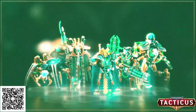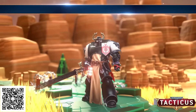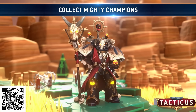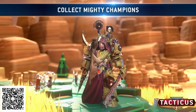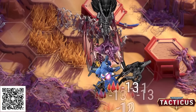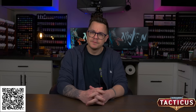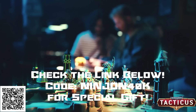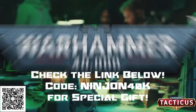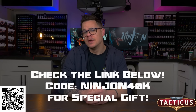Today's video is brought to us by Warhammer 40,000 Tacticus. Tacticus is the definitive tactical mobile game for Warhammer 40k, where you can collect and upgrade over 60 Warhammer 40k champions in quick battles on the go. I've been a sucker for tactics games since Final Fantasy Tactics on the original PlayStation. Tacticus really does an amazing job of combining strategy with a wide array of factions and characters from the 40k universe. Use the QR code on your screen or my link in the video description to download Warhammer 40k Tacticus for free. All players, new or existing, can use code NINJA on 40k in the game settings menu for a surprise gift.